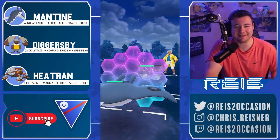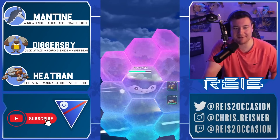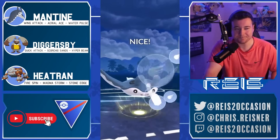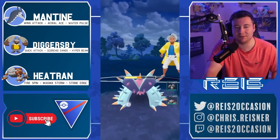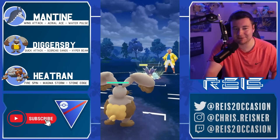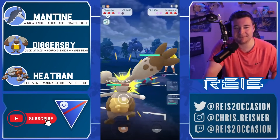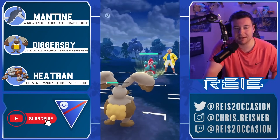In the lead it's Mantine versus Toxapex — two bulky beasts going back and forth. You're just going to want to go for straight Aerial Ace in this matchup, nothing fancy. Silent Beast is maximizing his energy in case his opponent swaps out, and goes for a catch on a potential Sludge Wave — yes, catches the resisted poison move onto his Diggersby.